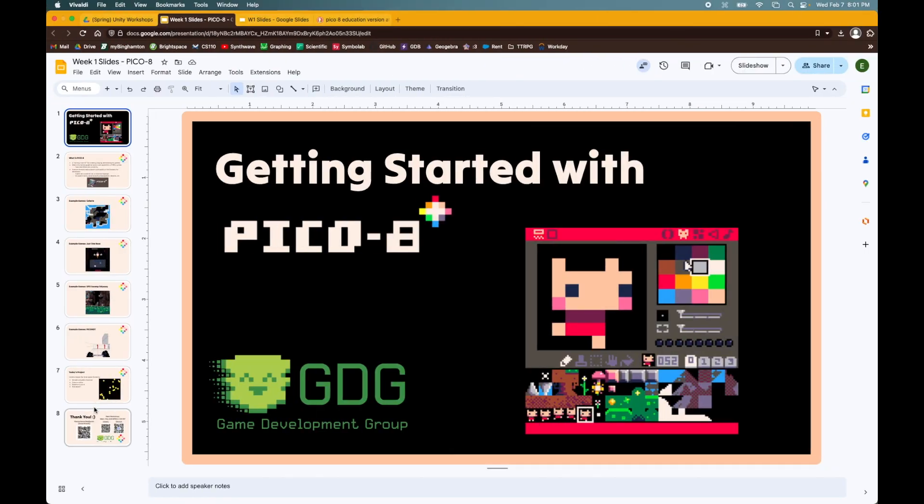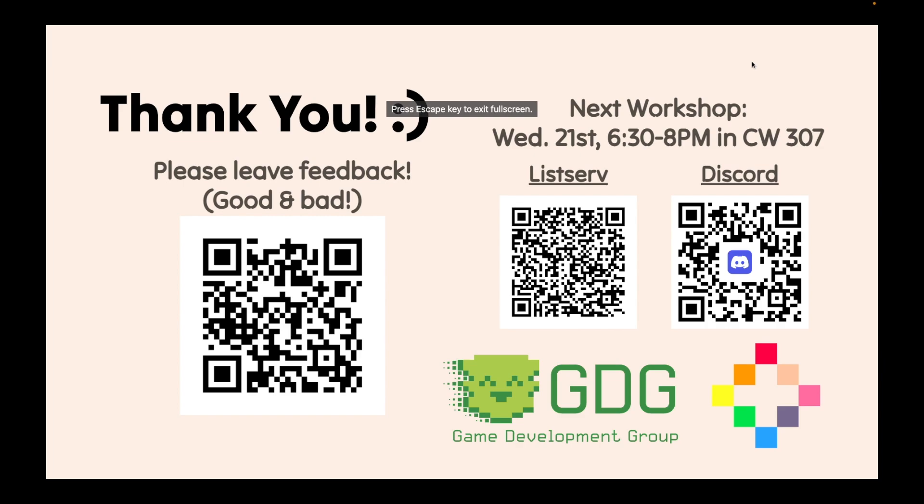And that is all that we have time for today. Thank you all for coming — I hope everyone learned a lot. Please scan any of our QR codes if you want to leave feedback. We have our next Pico 8 workshop in two weeks, upstairs at the same time, where we will be going over more advanced stuff like platformer games, making a map, and all that kind of stuff. I will also be hosting a workshop on GameMaker next week — check the VGA listserv or Discord or posters. If you want another 2D game engine with different advantages and disadvantages to Pico 8, I highly recommend you stop by.